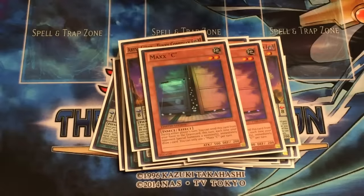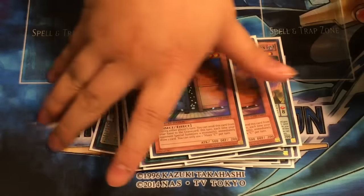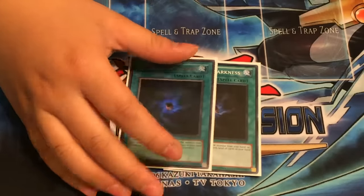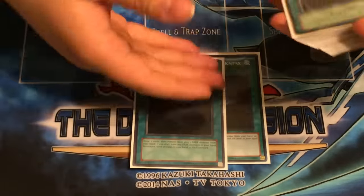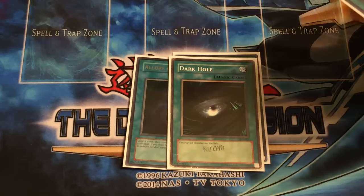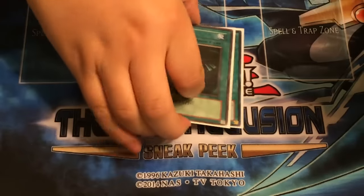Two Maxx C, because you really need a hand for this deck — you need to generate a hand really well. Which is why you also play two Allure. I don't play three because it'll overclog really hard. The Kaijus Dark Hole. Staple. Classic. Gotta have it. That's why I don't play Raigeki — it doesn't have Kaijus on it.